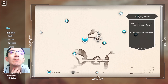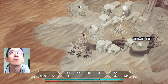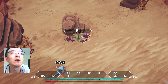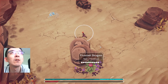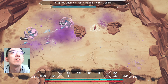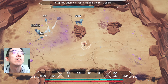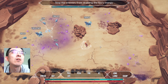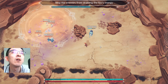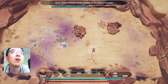Where is the Fox? All the way up there. So it seems that my teleport doesn't work. I need to use fire.